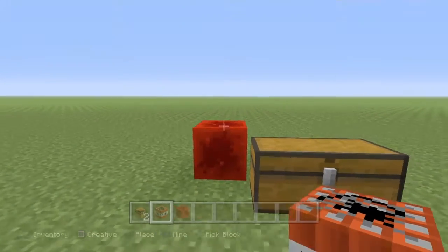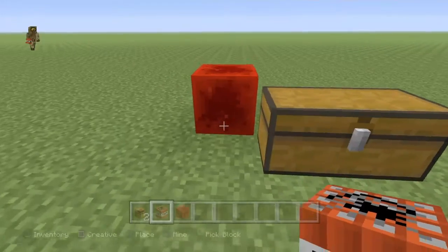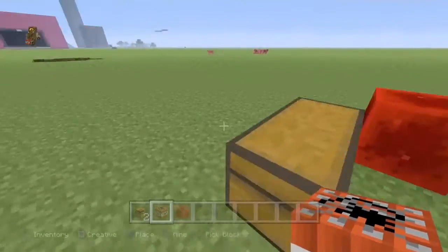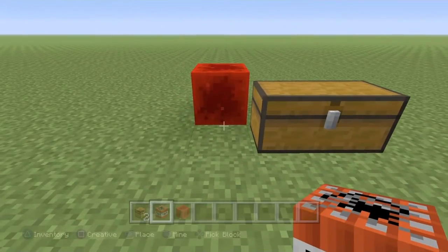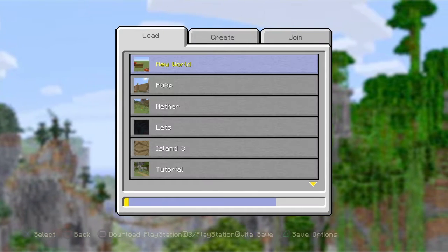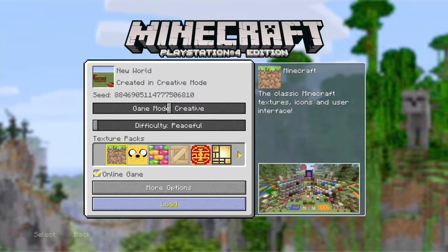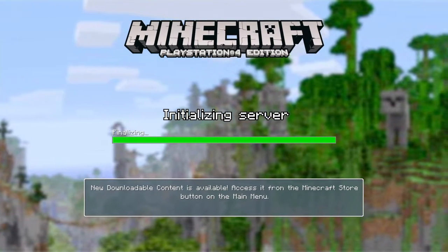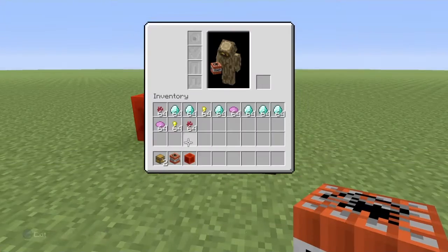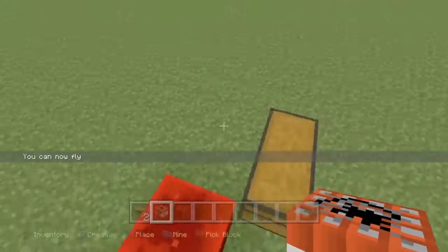Then close the application really fast. I can't fully demonstrate this part since my recording would stop. Okay, I'm loading up the world right now and hopefully this worked — hopefully I did it quick enough. The items are in my inventory and also still in the chest, so comment down below if that worked for you.